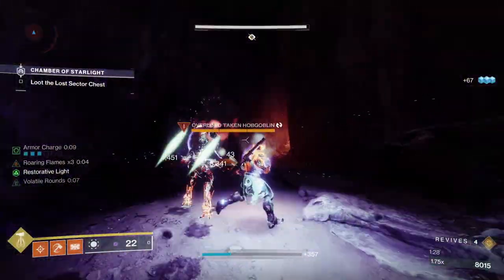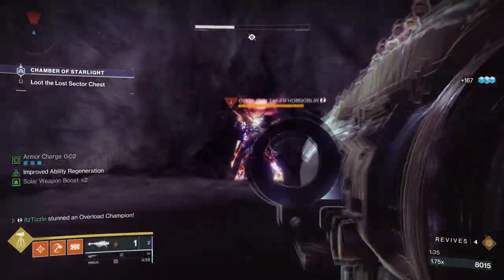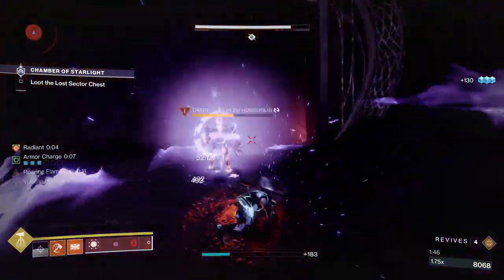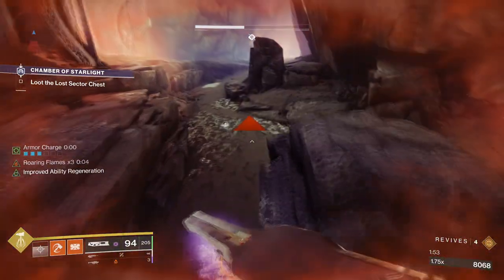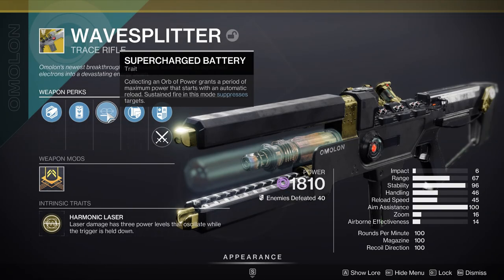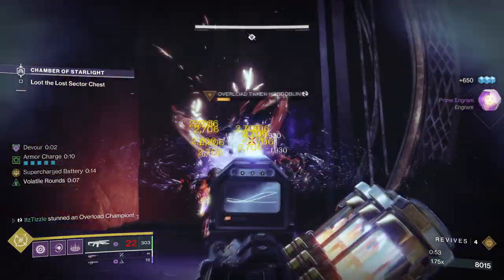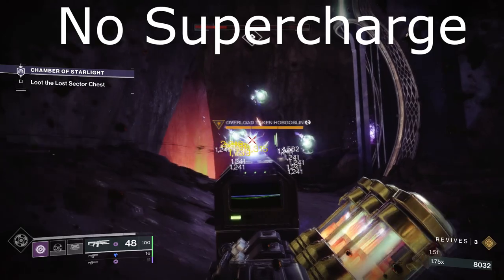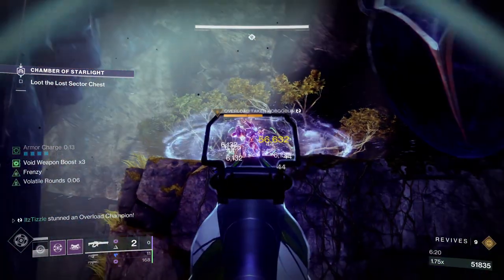The problem with Overloads is that they regen health over time, so a lot of these intrinsic ways of stunning aren't all that great for solo play. Speaking of Exotic Void Trace Rifles, Wave Splitter is also capable of melting Overload Champions when it has the Supercharged Battery perk going — simply collect an orb, and the beam will apply suppression to a target. With Void being a seasonal surge and the artifact perk Volatile Flow applying Volatile Rounds on orb pickup, this weapon has never been stronger. As long as you have that perk going, it will continuously apply suppression, preventing the Overload from gaining its health back.